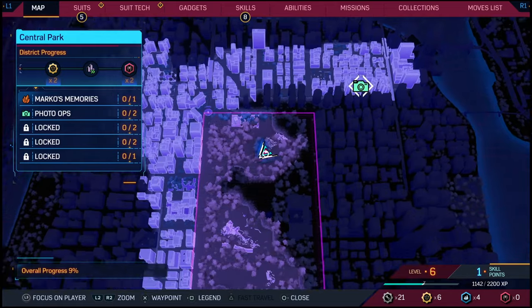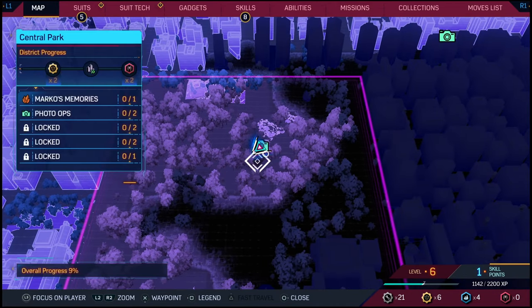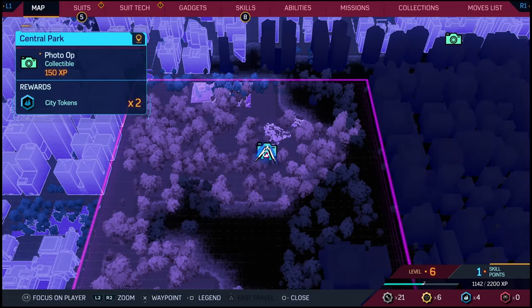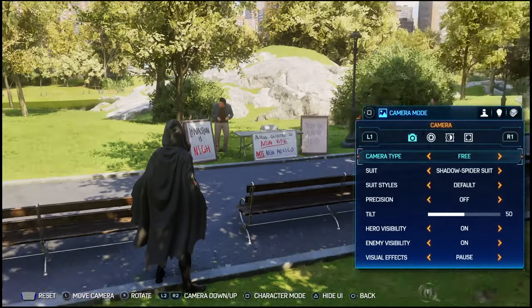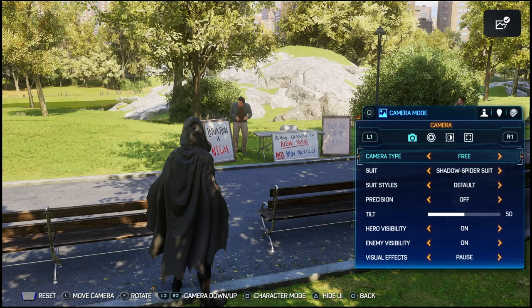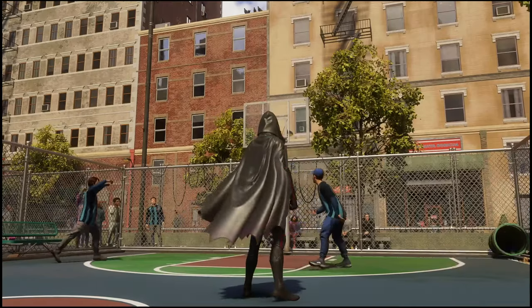In this tutorial they do show you sort of how to complete them, and there are a bunch of different photo ops in all the different areas. Now in order to complete these you will have to go into a special mode. It's not the photo mode which is in the start menu — it's actually a special button you have to press.